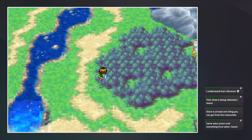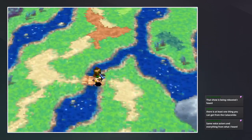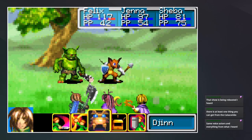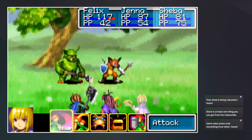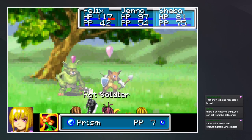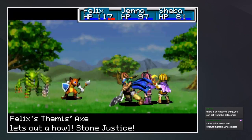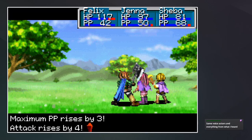There's at least one thing you can get from the catacombs. Is there? We're gonna come back there anyway once we get the elder and have to visit back, I think. So I'll leave that for a bit later.